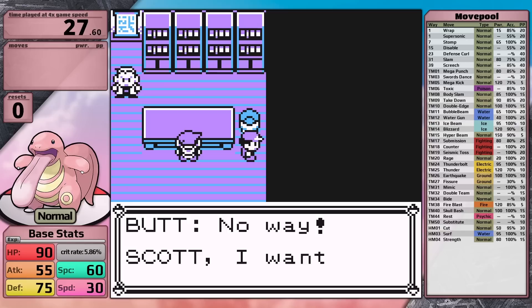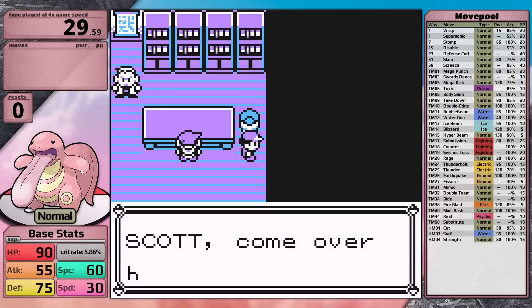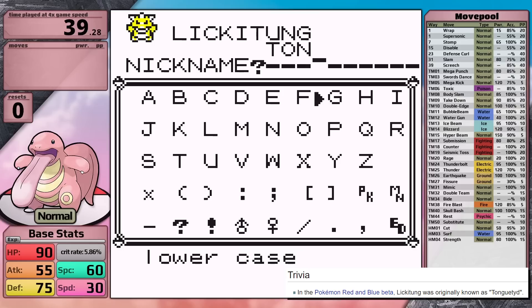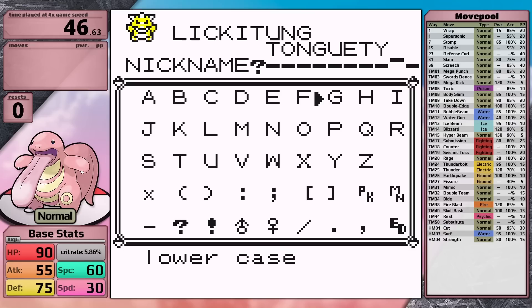Now I understand things like the damage rounding thresholds. I should also explain my nickname for Lickitung: in all my first playthroughs I give my Pokemon nicknames, and in subsequent playthroughs a single character nickname since it renders faster and shaves off a couple seconds. The nickname 'Tongue Tide' comes from Bulbapedia's trivia section — it says this was originally supposed to be Lickitung's name. I thought that was a cool piece of information, and Tongue Tide is a really cute nickname.